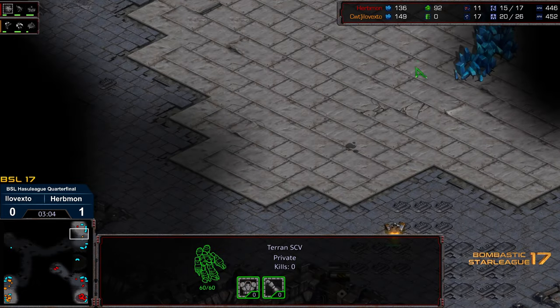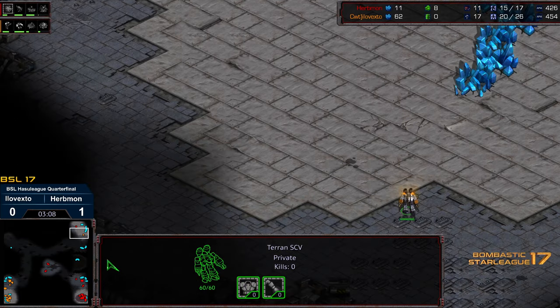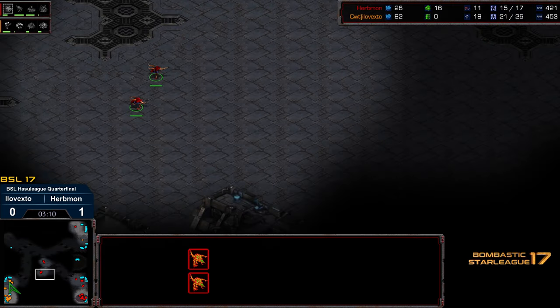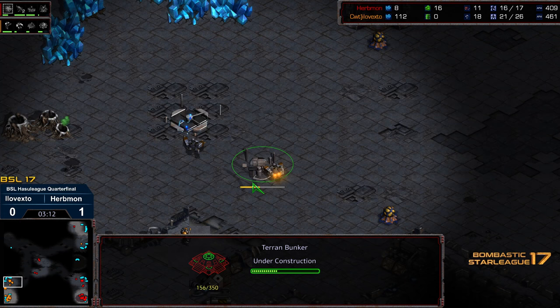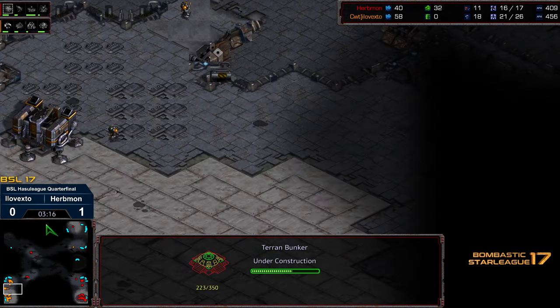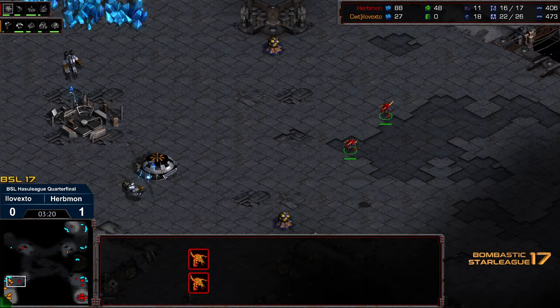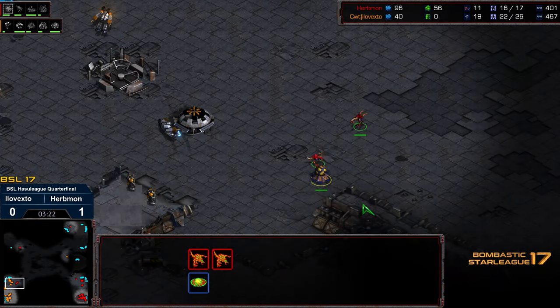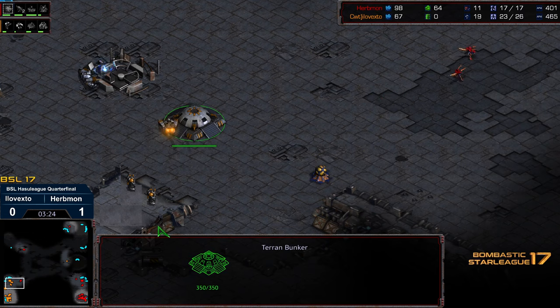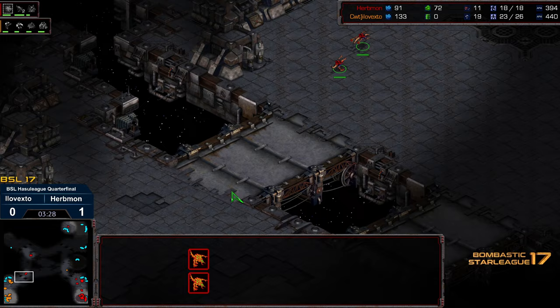Initially making their way. Unfortunately with the SCV timing, XTO finds nothing, so he's going to have to do the full scout. Two Zerglings splitting off both directions. We are seeing a bunker being built on the low ground. We got the two Marines out, a bunker. Erbmon going to discover the bunker as well as the two Marines on the ramp, so going to go ahead and peel back. Let's see if he's diligent.